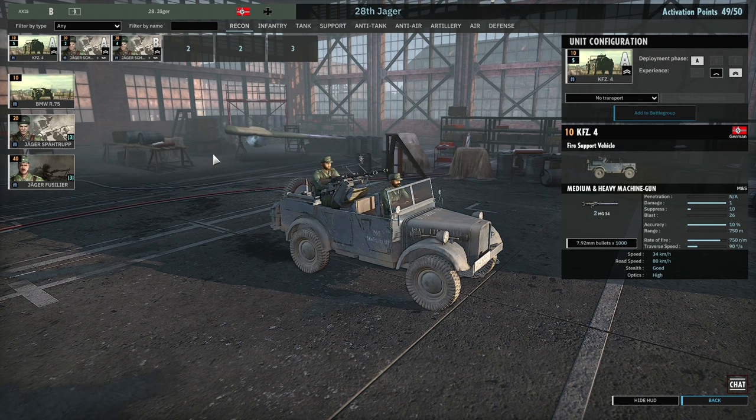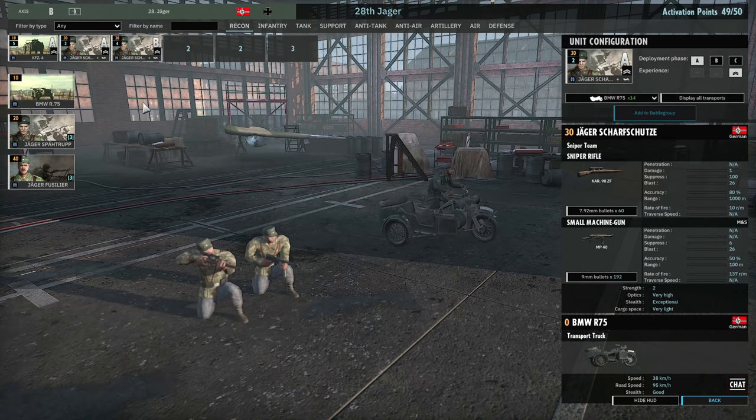They can also provide a little bit of extra fire support for your own infantry units. Then I have two cards of the Jaeger Scharfschützen — the two-man sniper squads. They have the Kar 98 with the scope, and I'm bringing these in with the BMW motorcycle. I've got one card in Phase A and one in Phase B. These both come in with two-star veterancy, which makes them pretty resilient squads.